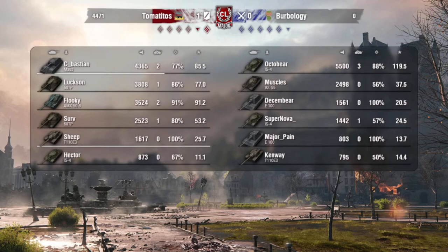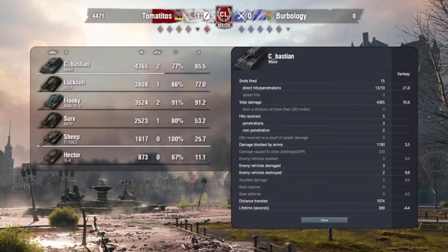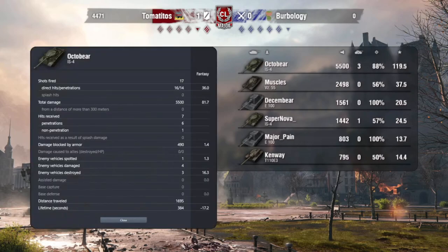Tomatitos looked really disciplined. I think you hit the nail on the head on what Verbology were thinking — it was a mind game. But the problem is Tomatitos didn't fall for it. They had three on the north cap — an E3, an IS4, and a Mouse — and the 50B beacon flex and 60TPs played where they needed to play. If they had a faster lineup they might have been baited more, because with a faster lineup you need the tanks to get there since they can't soak up as much damage.